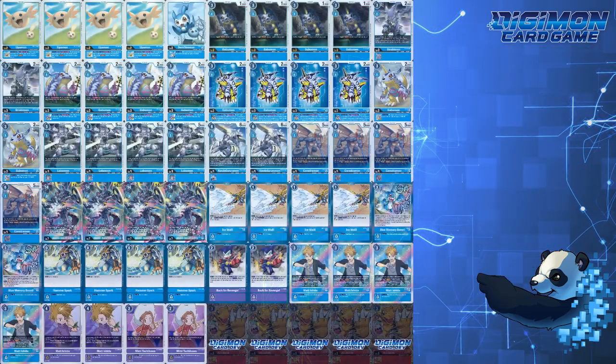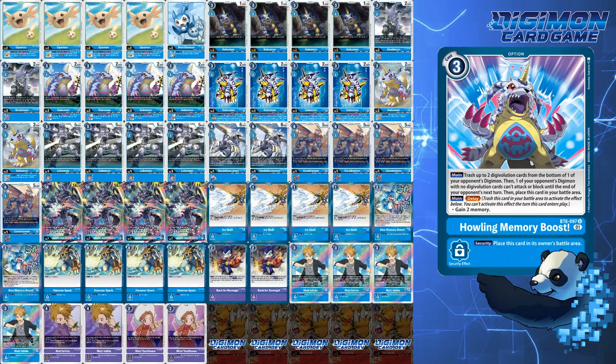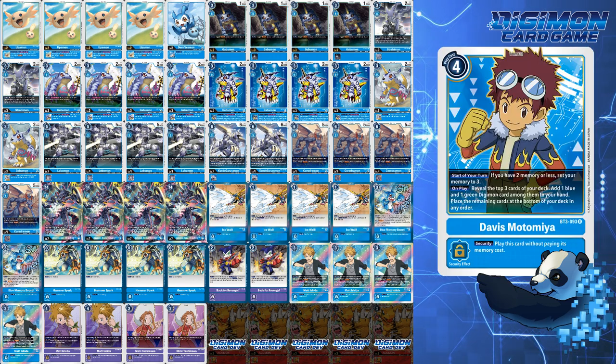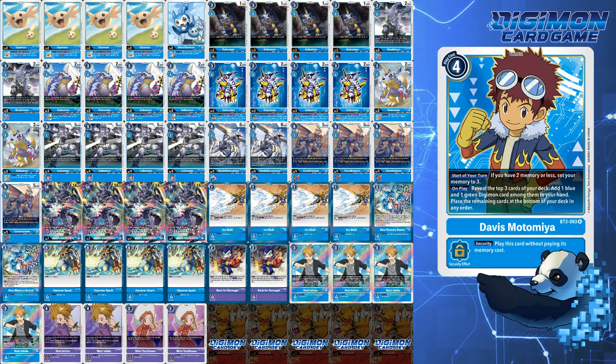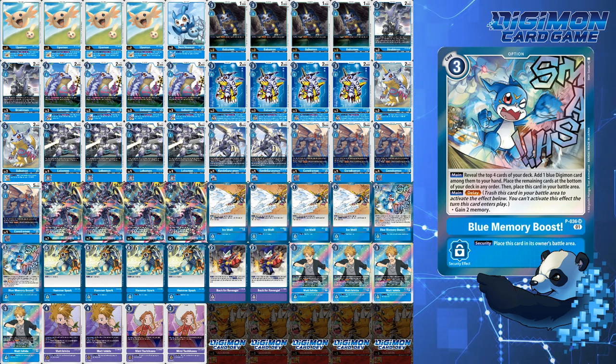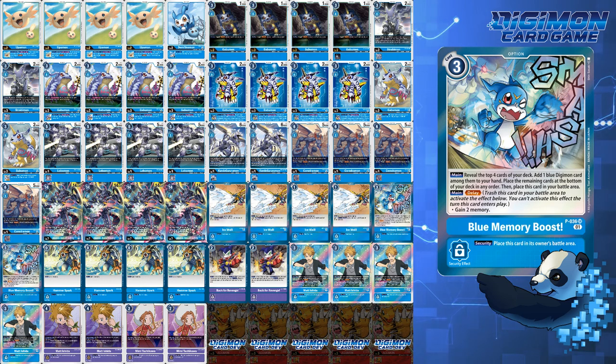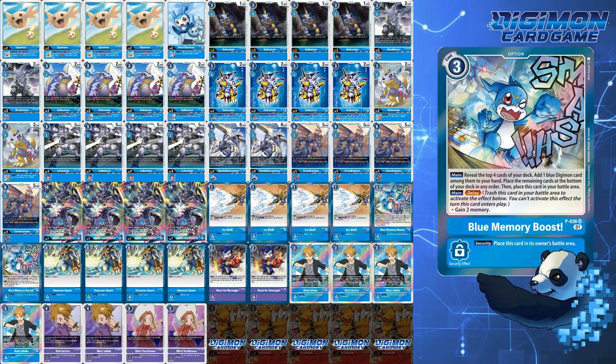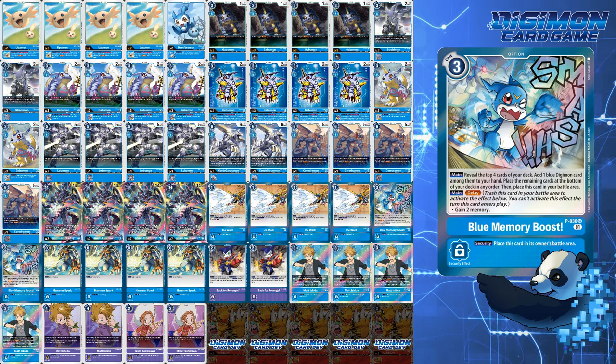As for Gabumon Bond of Friendship, in previous builds I liked having the Howling Memory Boost to stop attacks. However, with this build losing Davis Motomiya for the extra dig, I'm running blue Memory Boost now to fix that issue. Defensively, you have many ways to keep your opponent at one memory, and even if your opponent goes into three — if they evo and play any option card to try to gain more memory — it will either be nullified or cost one more memory instead, making it your turn.